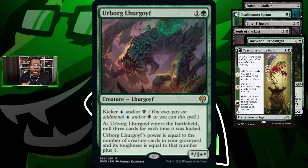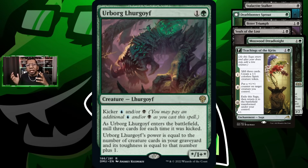We're trying Urborg Lhurgoyf. Now it's not going to be kicked for blue because we don't have a way to produce that mana, but it's totally okay even just for black — because we're going to put so many things in the graveyard, this is probably still going to be a sizable body.